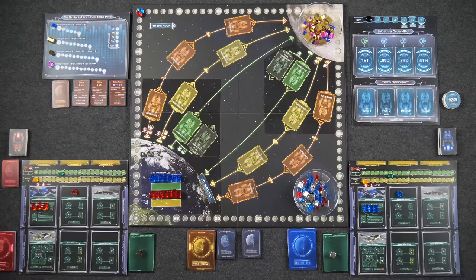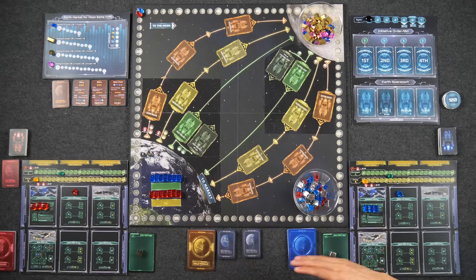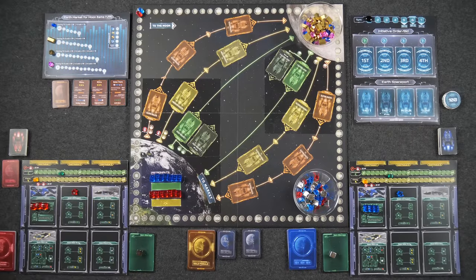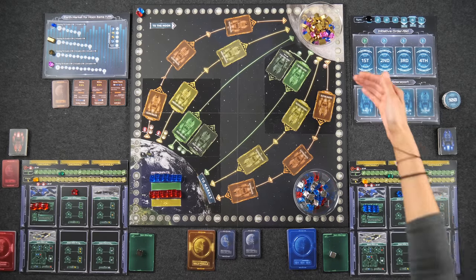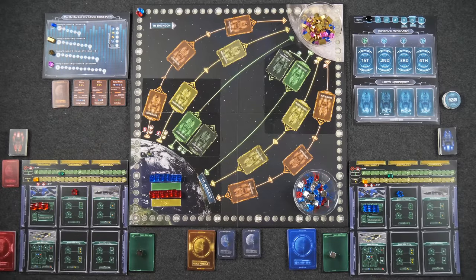If you'd please direct your attention to the table, we're all set up here for our two-player game of Lunar Rush. Welcome to space. Here we have the Earth as well as the Earth resources, and up here we have the Moon and the resources that we are hoping to mine. Each player also has their own Moon base where we are going to be moving our astronauts around, putting them to work, getting resources, upgrading our different modules so that we can load our ships, bring them back down to Earth, and then sell them at the market for sweet, sweet victory points.